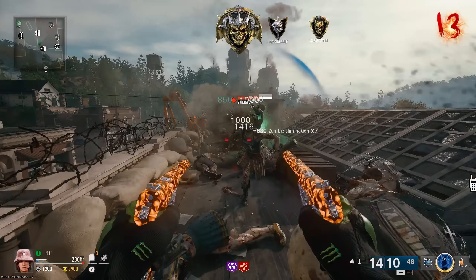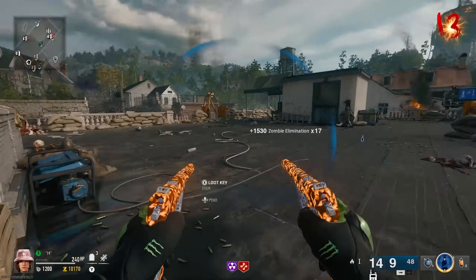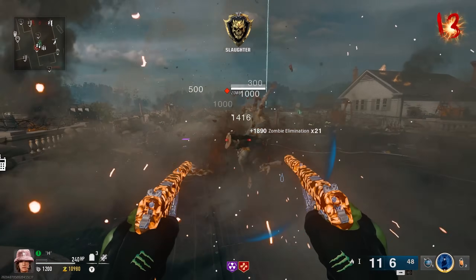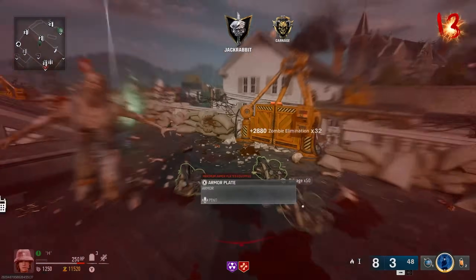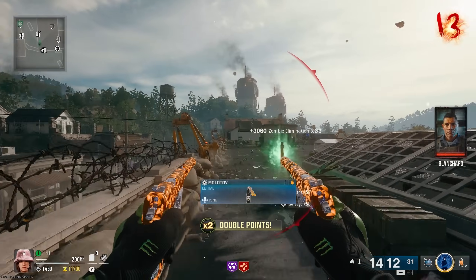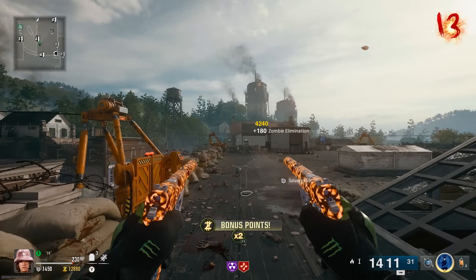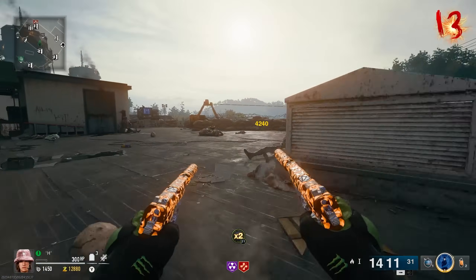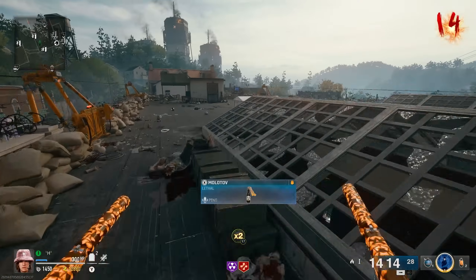Just shoot down a little bit with the GS-45s — so fun. Got a nice little train on us. This spot works great for camo grinding if you're just chilling back here, because they all funnel in from one direction. You can just aim up and clear them all out while getting a bunch of critical kills. Definitely a good play for camo grinding.